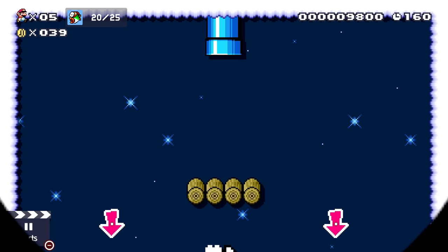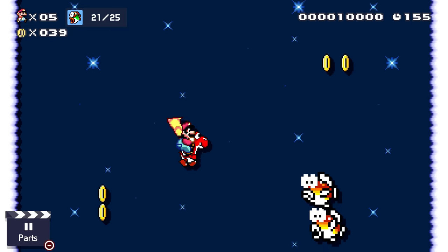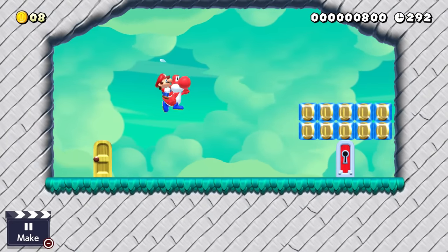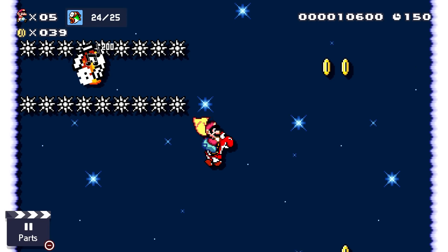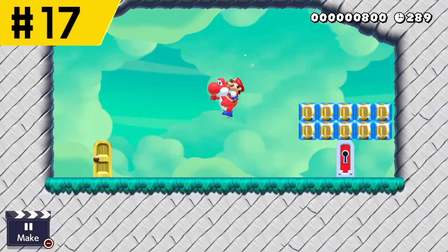Now you may be wondering why Fire Yoshi is taking up two spots. Well that's because I feel like the Mario U version and World version act differently enough that they should be separated. In this case, the Mario U Yoshi has just more abilities than the World one, as it can flutter jump and ground pound. The Mario World one doesn't really have anything special to make up for those, so I think that it belongs in the number 18 spot, while the Mario U one will take number 17.